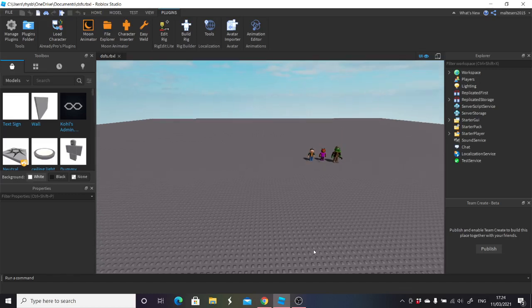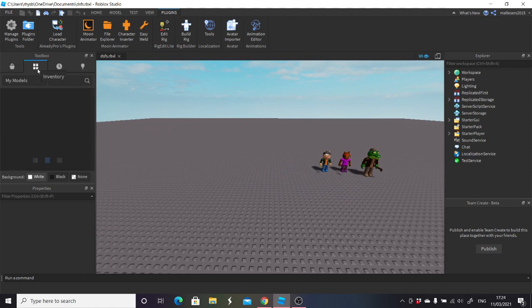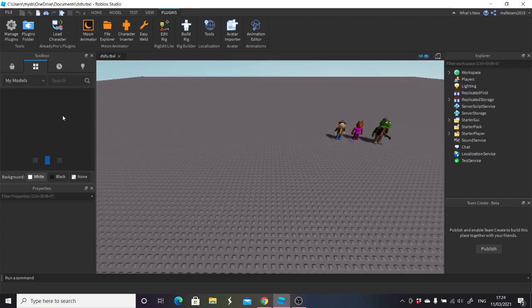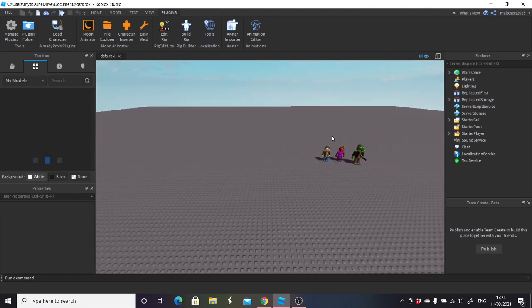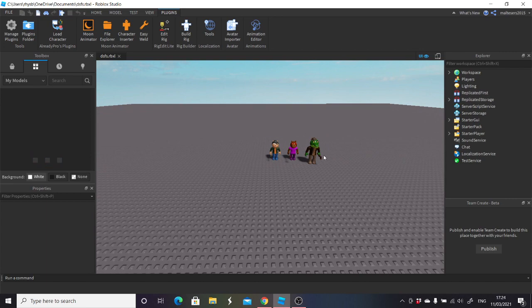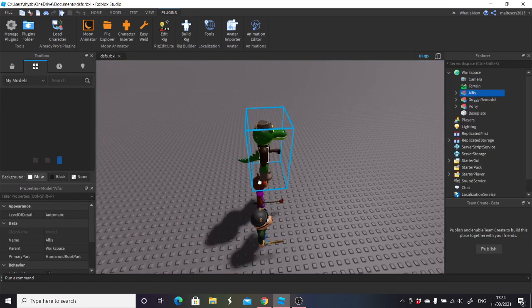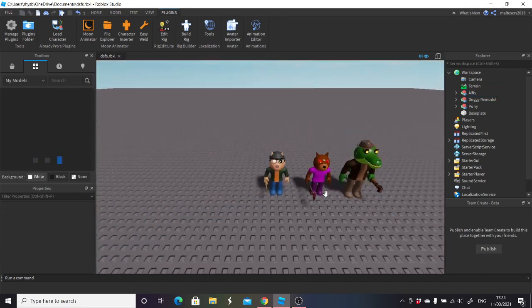Hello guys, welcome back to another video. Today we're going to be showing three brand new bots. I'm going to show you how to make them with an updated version because the last version I was actually a little bit incorrect. In this one I'll show you how to get it properly correct so that all your animations will work — I've had a couple of complaints about animations not working, and I've figured it out thanks to the person on screen right now.